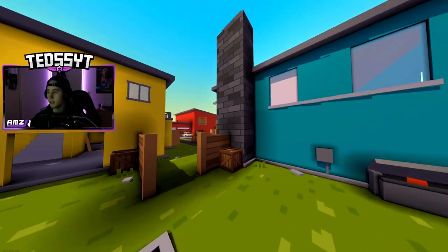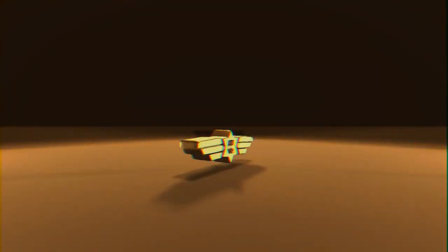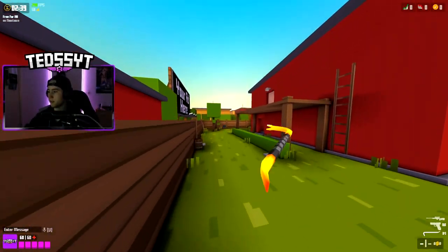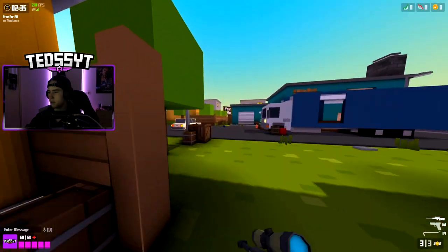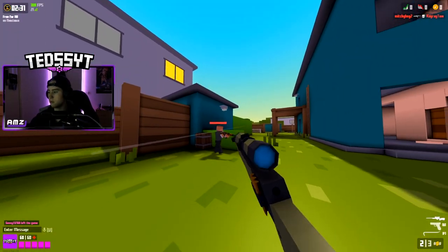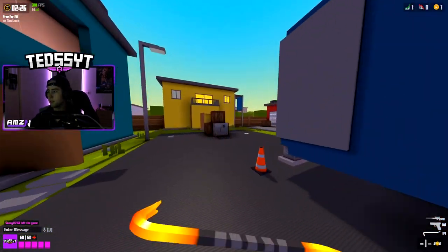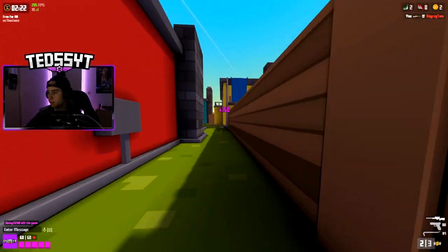This actually looks insane. I'm keen to jump into this map. Let's go right into it. Alrighty, let's get right into it on the new Little Town, A.K.A. New Town. We've got a full lobby, apparently. I'm kinda curious to check the upstairs areas and whatnot. So far, it looks pretty insane.